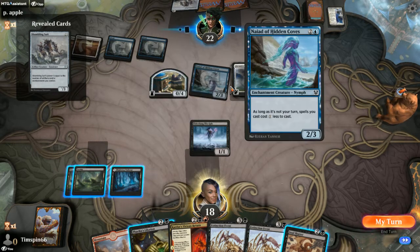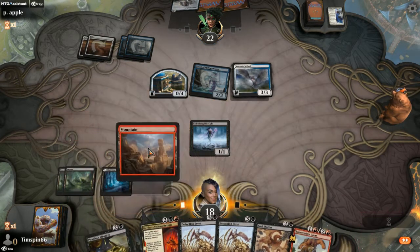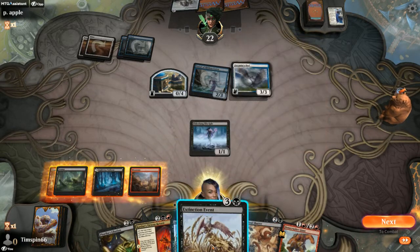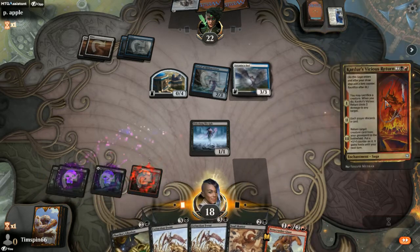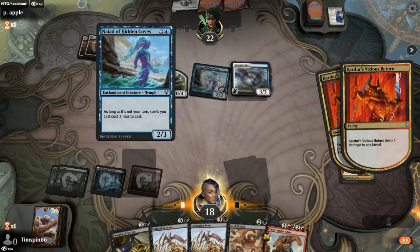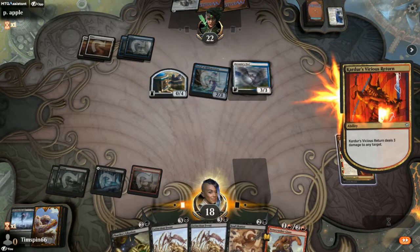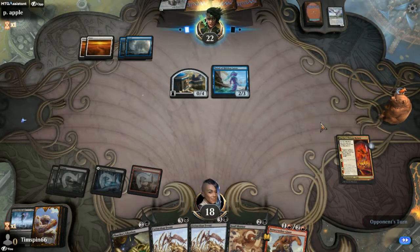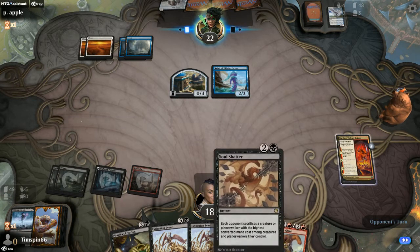I think we're going to unload the Evenmanus this turn. Actually, what I'm going to do is throw up Cardur, sac the Elder Fang, and take out the Owl. And we'll get to return Elder Fang with a +1/+1 counter for more discard.